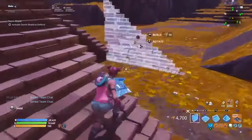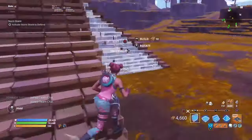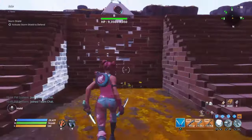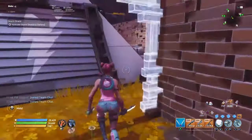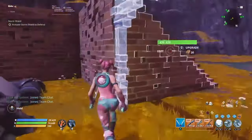Make sure you double check it to make sure you've actually done that on every side. Then go ahead and edit these walls into archways, just like I'm doing here.